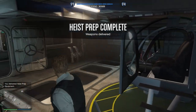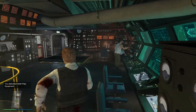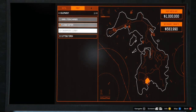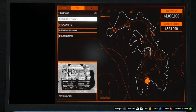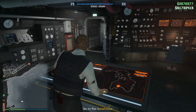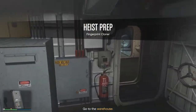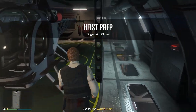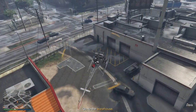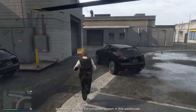Two setups left. Important note: you do not need to do demolition charges whatsoever. Even though it says prep mandatory at the bottom, just ignore it — if you complete the other three required setups you will never have to do demolitions. It always gets the guards mad at you so whatever you do, do not go for demolitions. Now we make our way back to the Sparrow for the fingerprint cloner, which is probably the easiest setup of all.